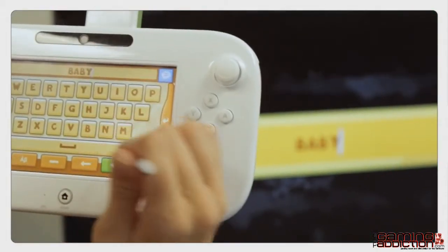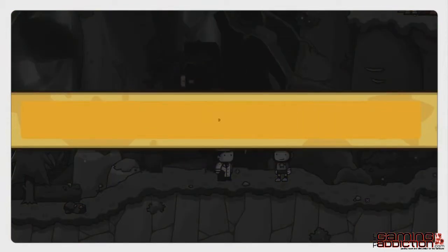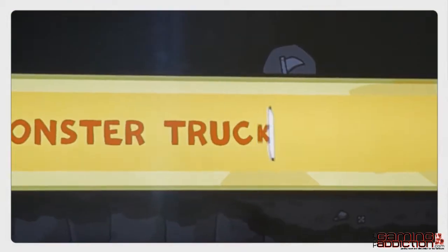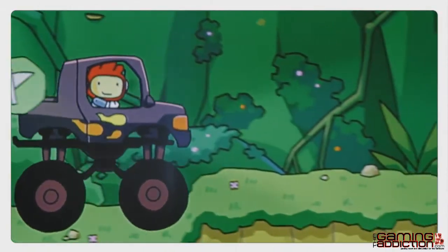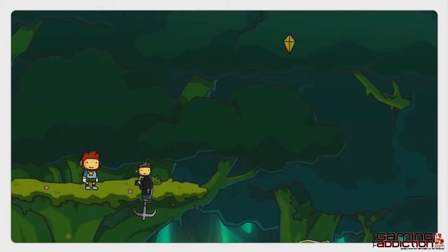We call it the object editor. One example of a scenario in Scribblenauts Unlimited is you encounter the chef in the game world and the chef's looking for truffles. So you could be boring and spawn a dog or something to sniff out the truffles, or you could do something interesting like a living pig-like monster truck, and that would find the truffle as well. We also introduced the new adjective keyboard, so you can write adjectives and apply them directly to objects in the game world.